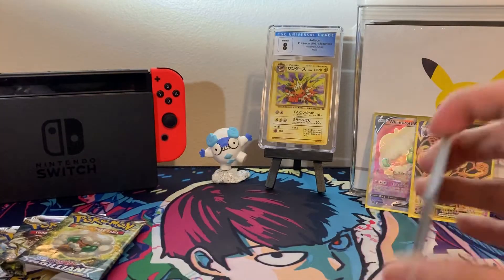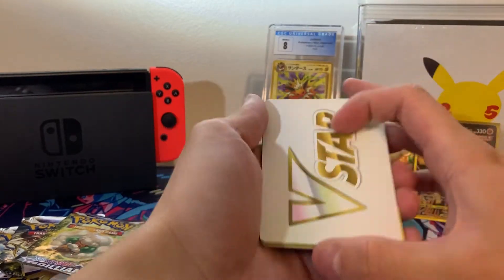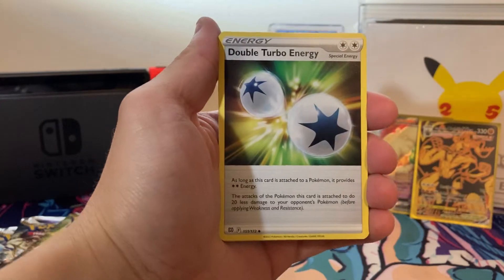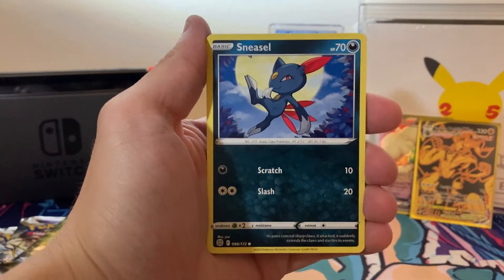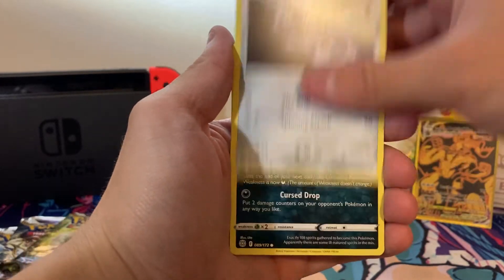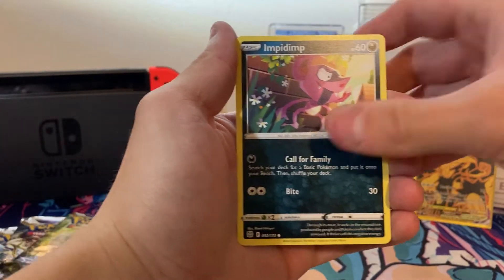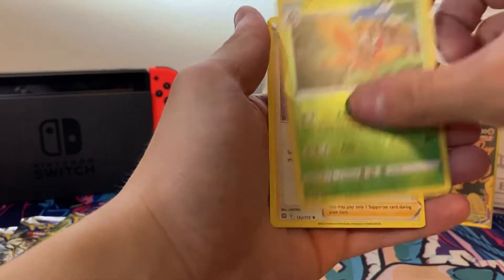We got the code card for y'all. Four from the back: we got a V-Star Marker, a Torkoal, Double Turbo Energy, Sigalith, Sneasel, Clank, Spiritomb, Axew, Impidimp, Reverse Mothlum. And a Holo Boss's Orders.